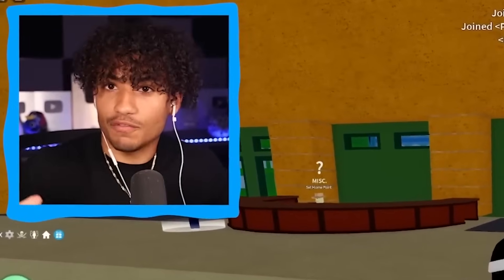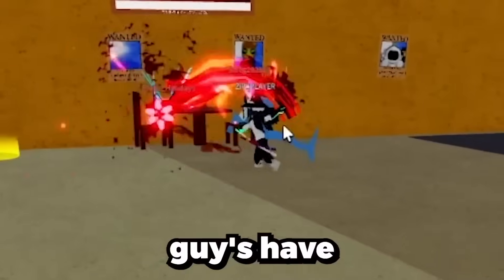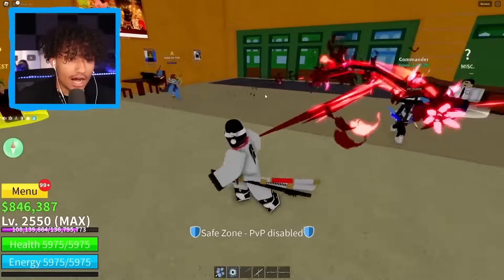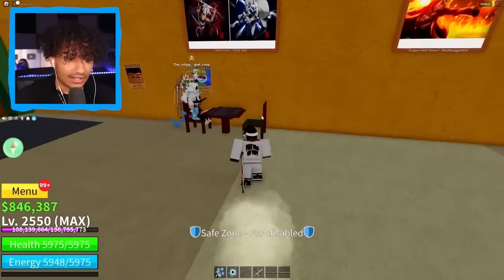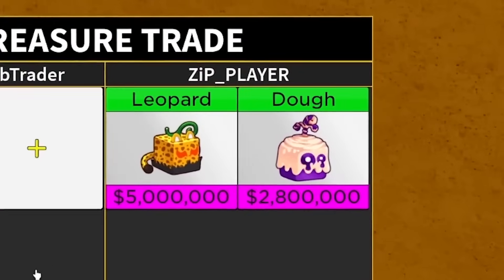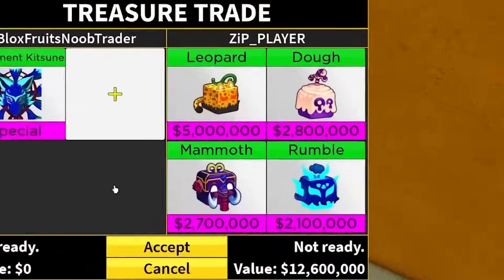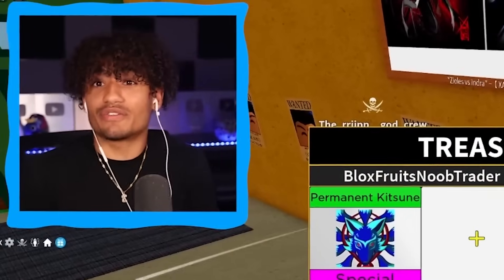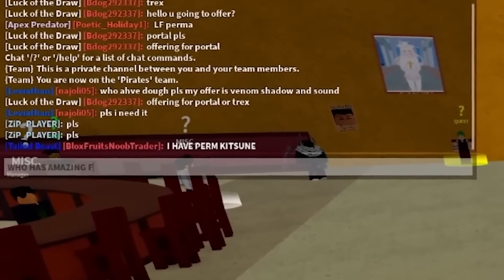That guy is Sanguinart — oh my gosh, I don't even have that! We actually have a lot of people in this server. This guy's sitting down — boom, permanent kitsune. What do you got, zip underscore player? Oh, leopard — do you have anything else? Please tell me you got more stuff. Dough fruit — please tell me you got something better. Maybe another mammoth? He put one more rumble fruit. These are some good fruits, but I just can't accept, bro. I'm gonna have to cancel. I have perm kitsune — who has amazing fruits? I can't do average trades, only amazing trades.